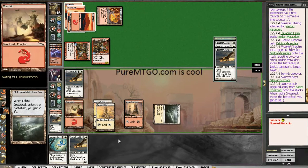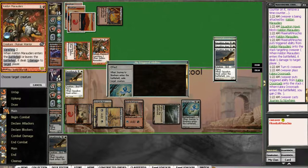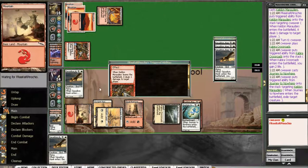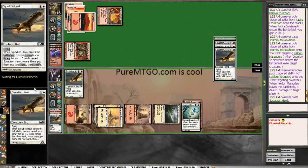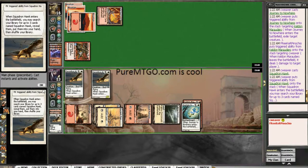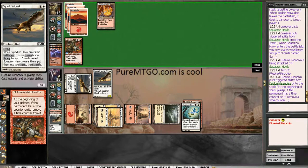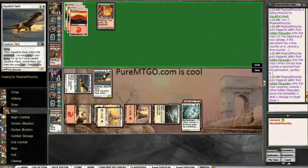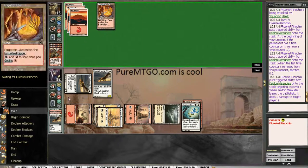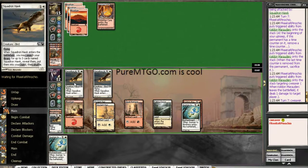Alright, life gain. Pretty sweet. So let's Journey the 2nd Marauders, play our last Squadron Hawk, and attack. We're looking pretty good, I think. I still have to survive the next — survive the 4 cards that he has, or he's going to draw. And Journey to Nowhere is not helping that.